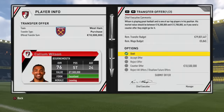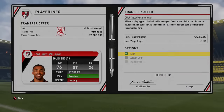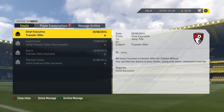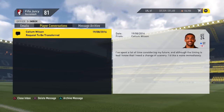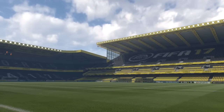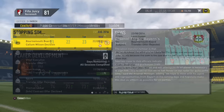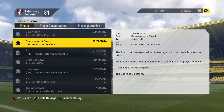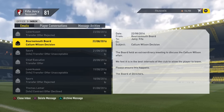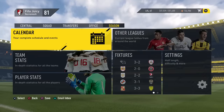We now get a transfer offer for Callum Wilson — West Ham are offering 10.5 million, which we reject. But look at his morale — it says he's leaving. He says he's spent a long time considering his future and he wants a move immediately. Wow, Callum Wilson — I wanted to keep you as my star striker and you want to leave. The board has held an extraordinary meeting and feels it's in the best interest of the club to allow the player to leave. So we're going to have to let Callum Wilson go.